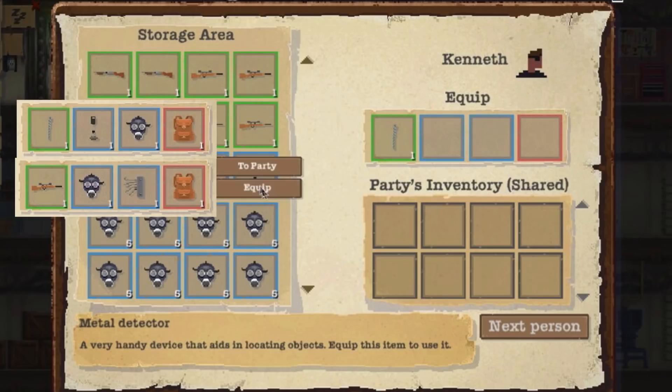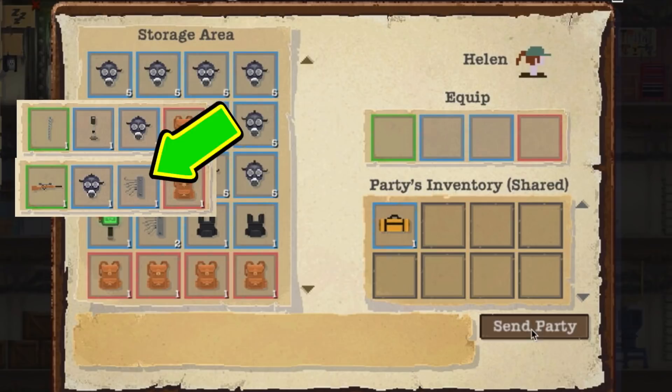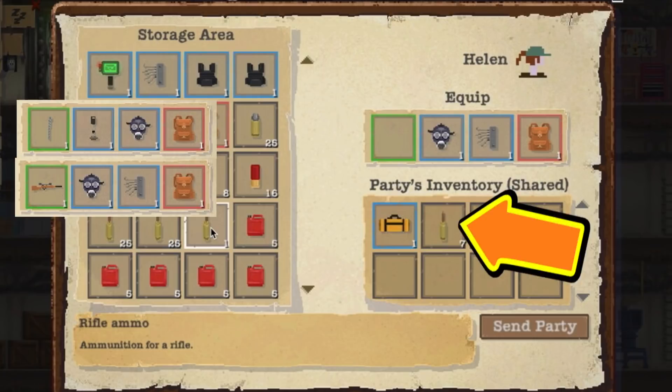Rebar is the choice for fighting. A good loadout looks like this: metal detector finds stuff, lockpick also finds stuff. Bring a tent if you want, but don't forget the bullets for the gun. Also remember a gun can be used as a club.